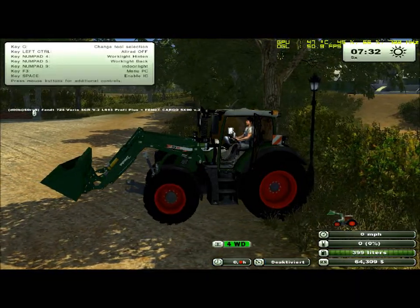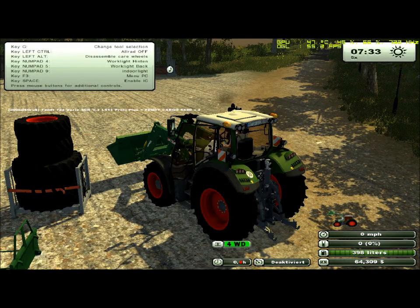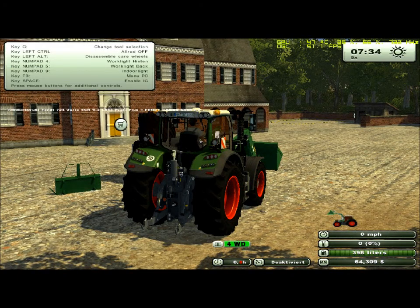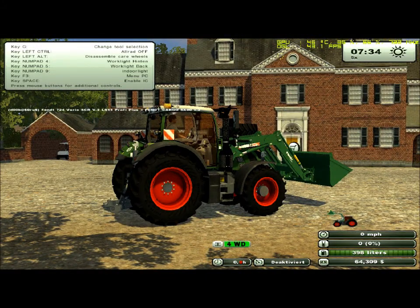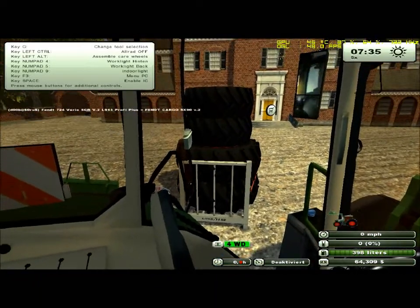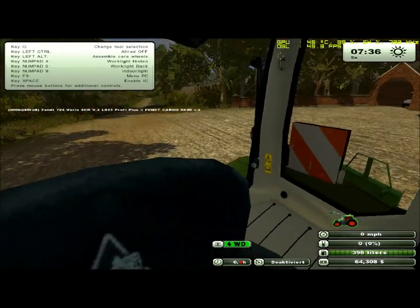It doesn't seem to stop too well. Let's check out these tires real quick — got a set of spare wheels for it. They don't really look too different, different color I guess, still seem to be the same size. Open the door here — oh, we've got a little seat right there.